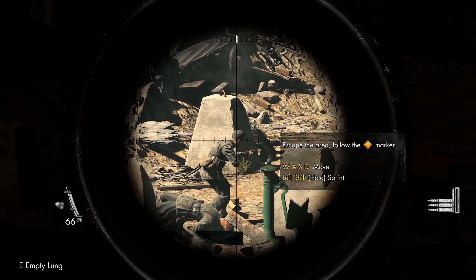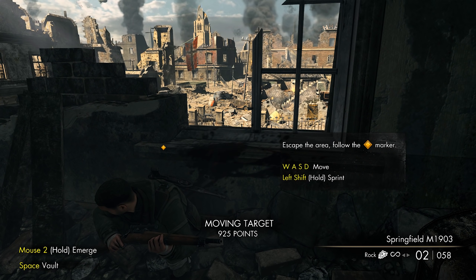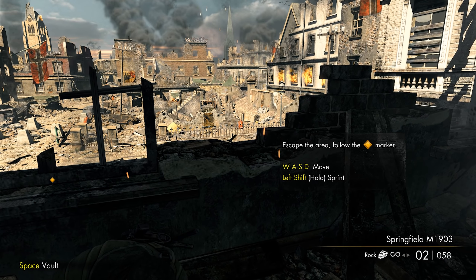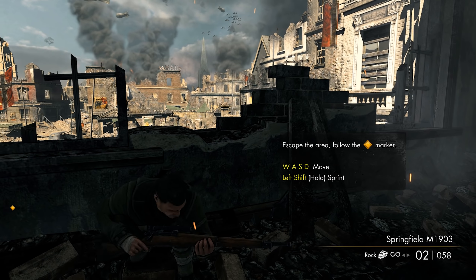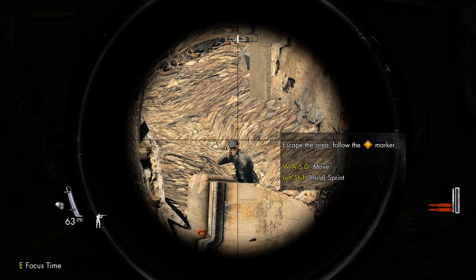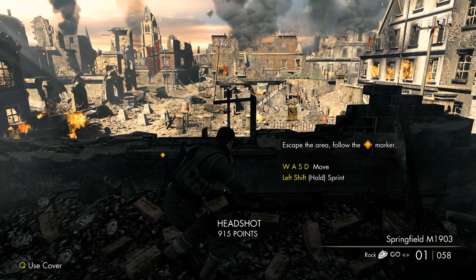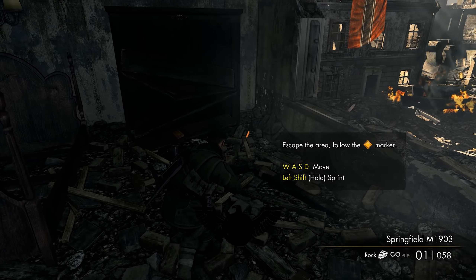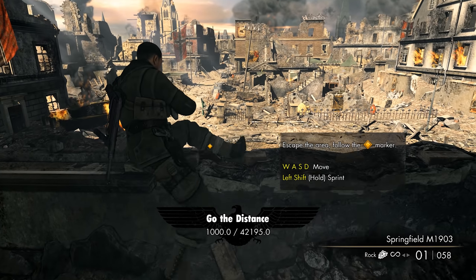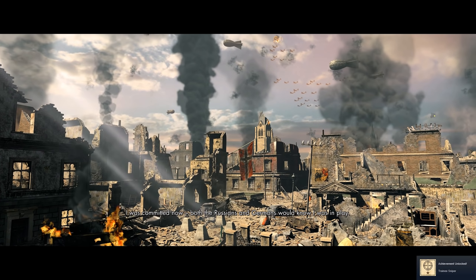Aim small, miss small. Got a guy right there — on the move. Still got somebody over there, let's position a little more to the left and see if we can spot somebody. In that rubble we do have one person just chilling there. Looks like there was a red barrel or something — everybody knows when it comes to games that means some type of explosive.